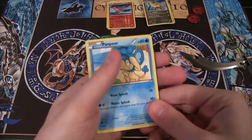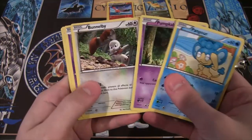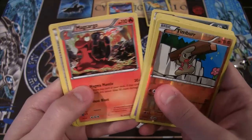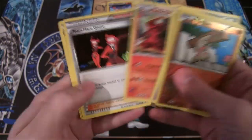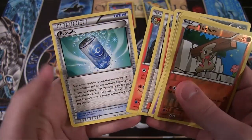Code card. Let's see what we get. We have Panpour, Pumpkaboo, Bunnelby, Phantump, Inkay, Timburr. Reverse Magcargo - oh, I thought it was holo for a second. Magcargo looks so awesome - he's like walking away from an explosion or something, like a boss. He's awesome looking. Team Flare Grunt, Rhydon, and Eviolite Soda.